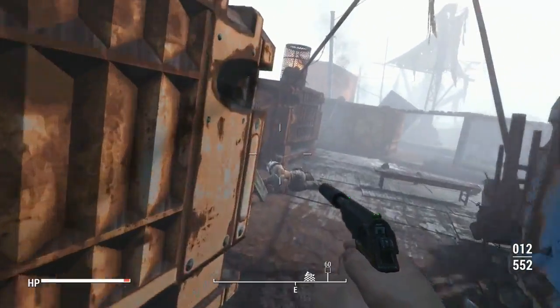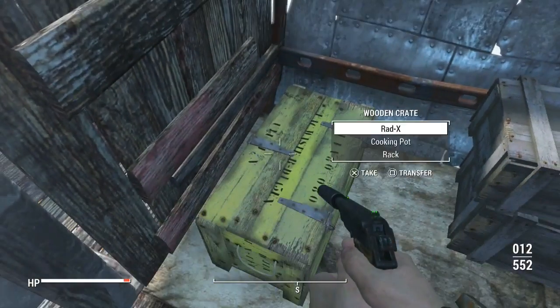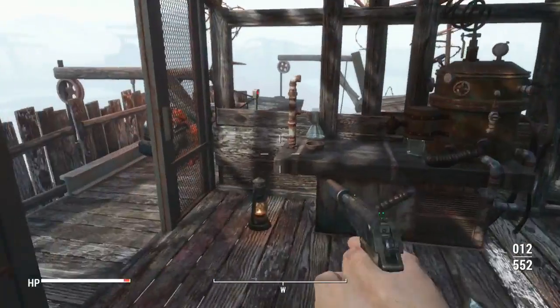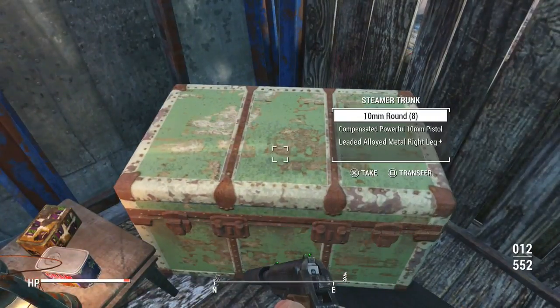Very nice find — a stealth boy. And a mini nuke — awesome. Chemistry station, bed, shitty food, bottle caps, 10mm rounds.